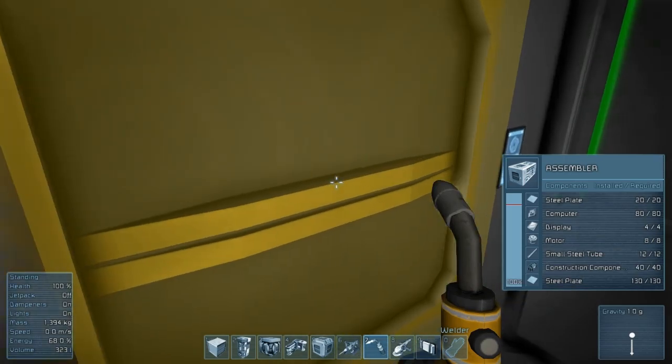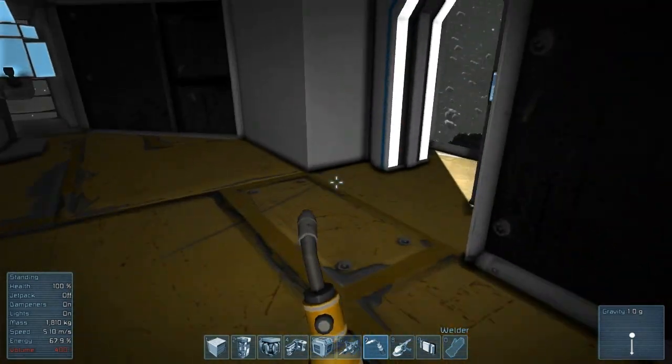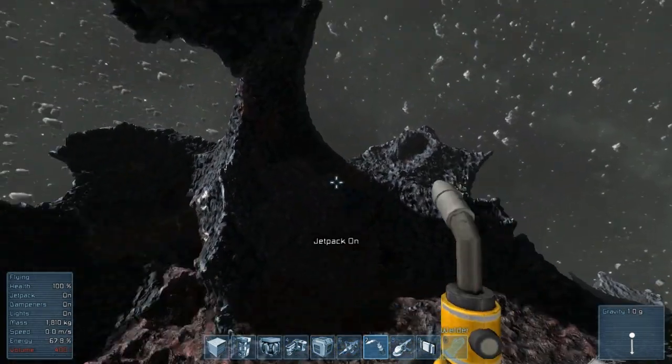I think we have some iron on us so we'll put the iron in here, take the plates, and now we'll go start building some of these blocks.